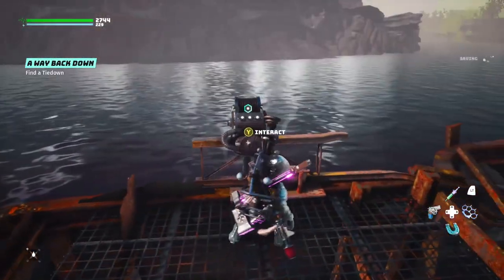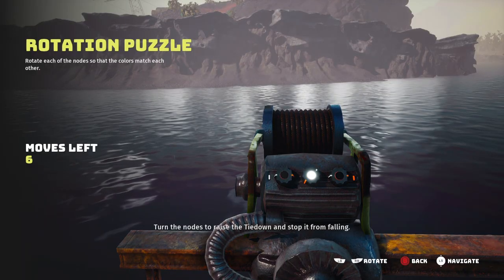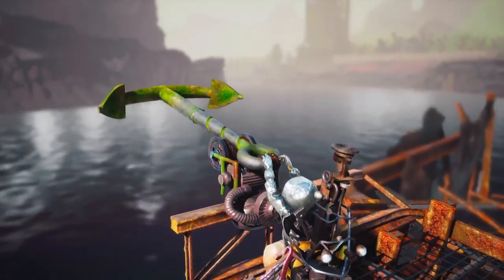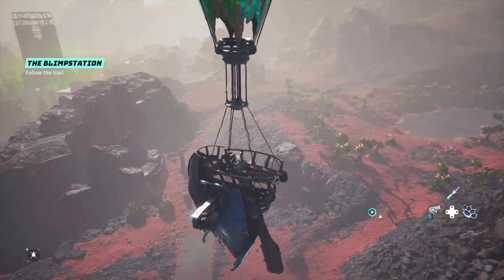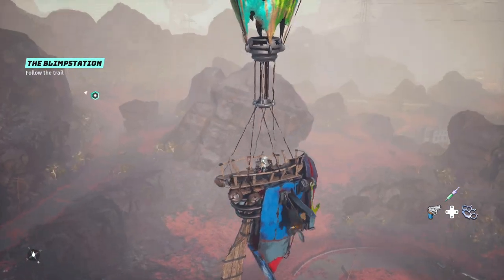Speak to Lobo, carry on the quest, and that will send you over to a rotation puzzle that will pull up an anchor. When you return this anchor to Lobo, you'll be able to fly the blimp. It's pretty cool — you can only travel around Cloppy Dunes in it, but it's a pretty cool little vehicle.